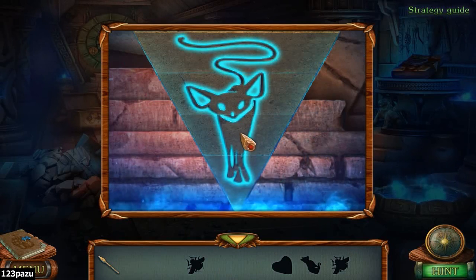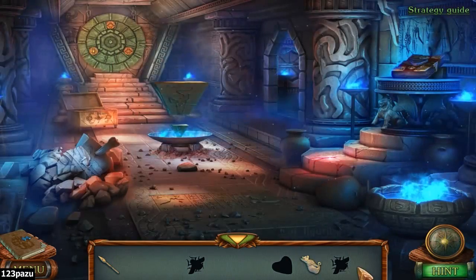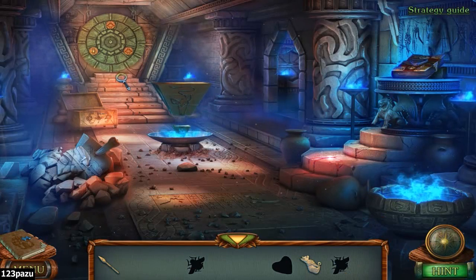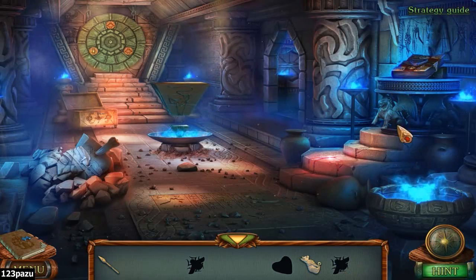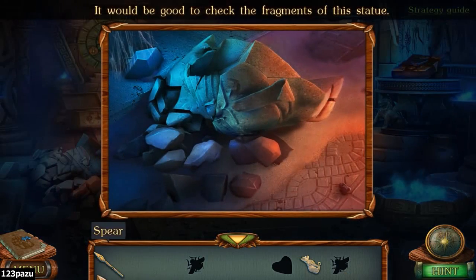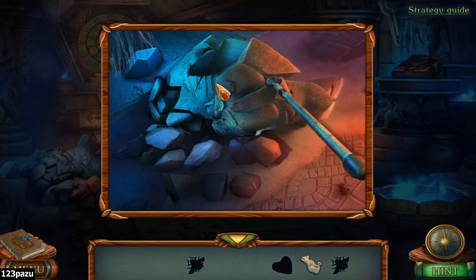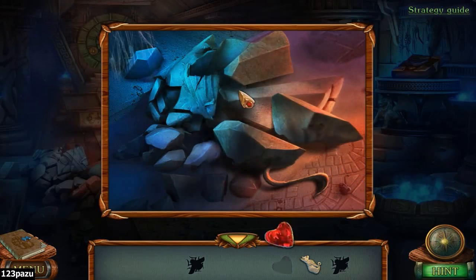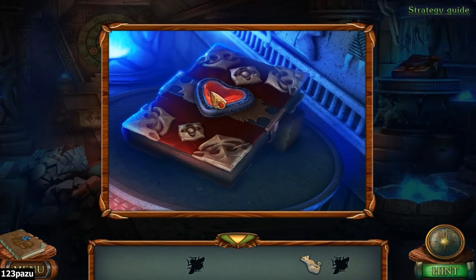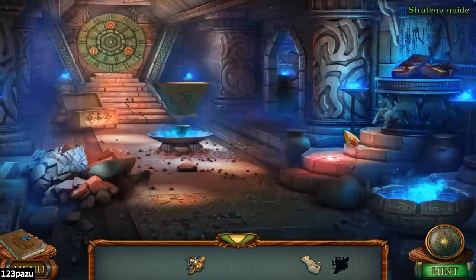Hey, that looks like one of the Pokemon — looks like a Pokemon. Try the spear. A heart shape. The love journal of Cleopatra — that's what it is.